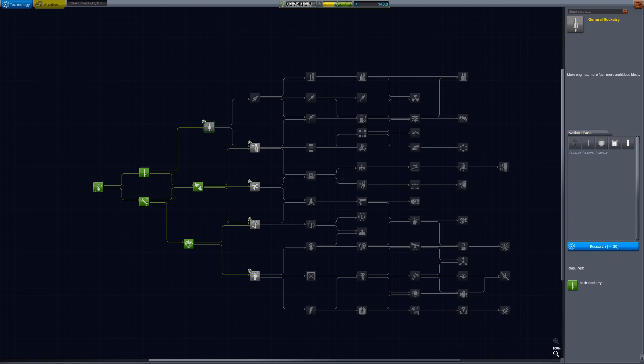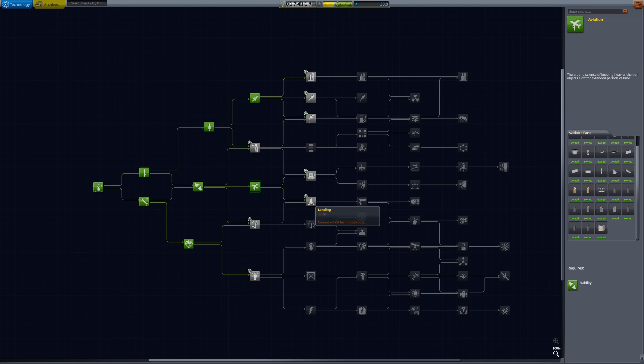Now that we have gathered enough science points to progress in our tech tree, we must make wise decisions on which nodes to unlock. These choices are extremely important, as they determine how capable our second rocket will be at farming large amounts of science points.